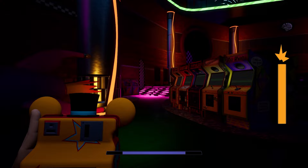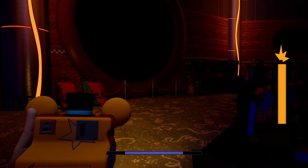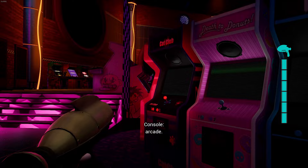The next area we have to go to is right over here. If you decommissioned Chica first, Monty will be patrolling this area, so you must be very careful and stealthy with how you approach the switch. Here is the location of the switch, and it does have two hiding spots right next to it if you need to hide from Monty. Here is how I did the switch with Monty, although my method is incredibly risky.